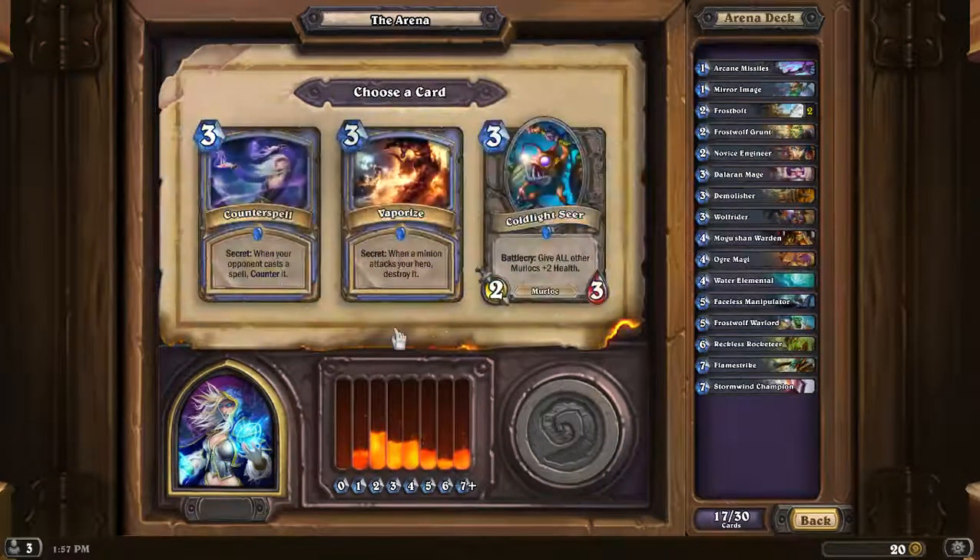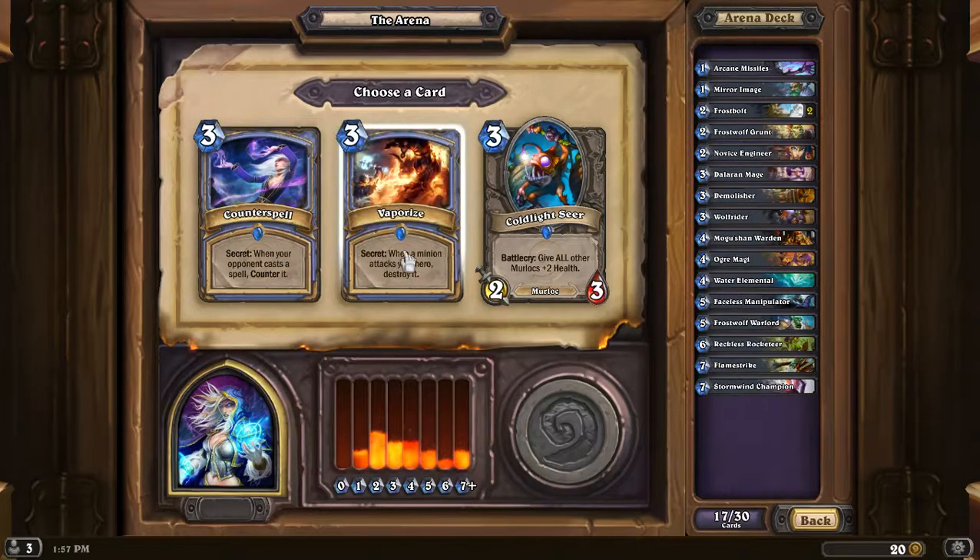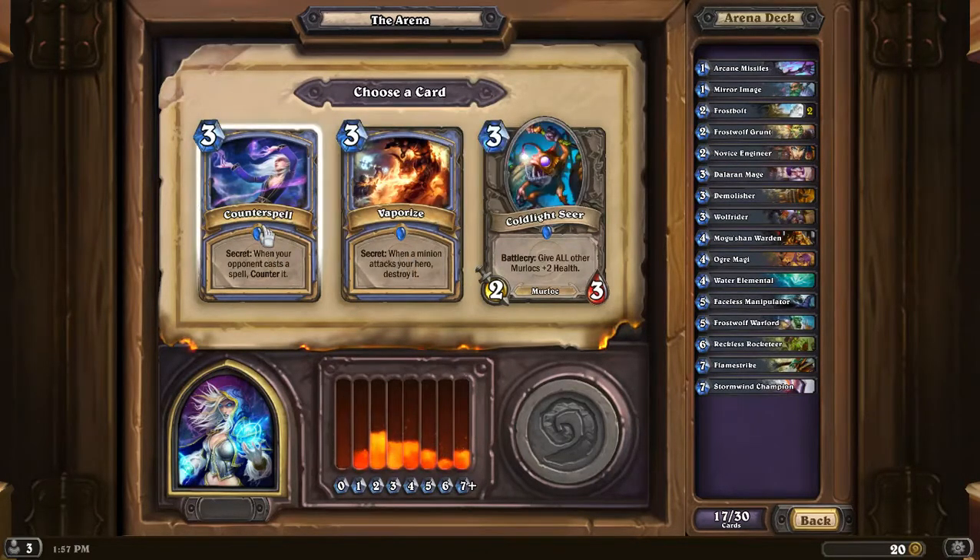Water elemental. These are both good — counter a spell or kill a unit. I'm going to go with the counterspell.